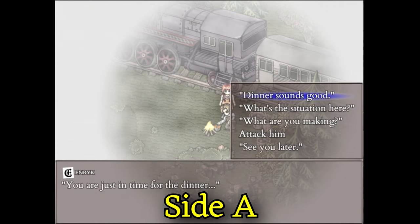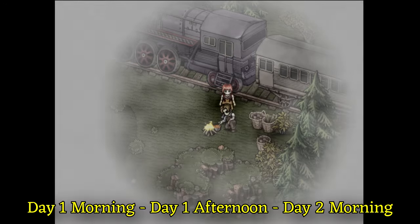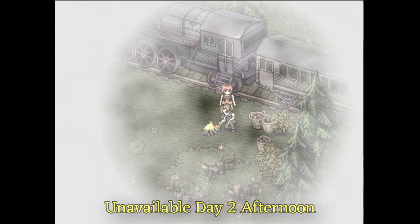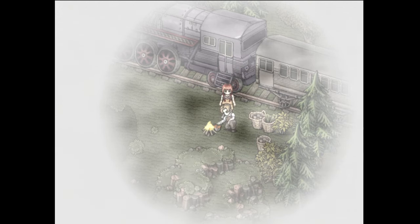Side A. This route allows you to have Henrik cooking outside your train during Day 1 morning, Day 1 afternoon, and Day 2 morning. He will only be cooking three times, since during the night he won't be available. Mind you, if you kill any contestant in the train while Henrik is there, he will no longer cook for you, but won't do anything against you.